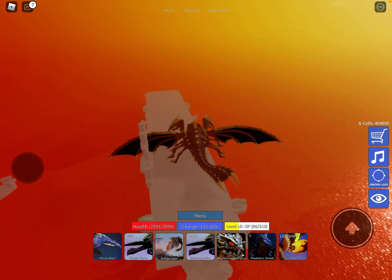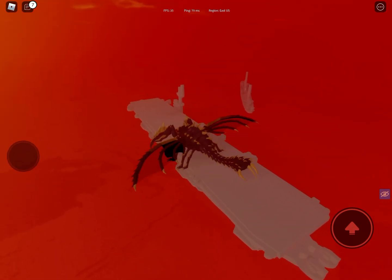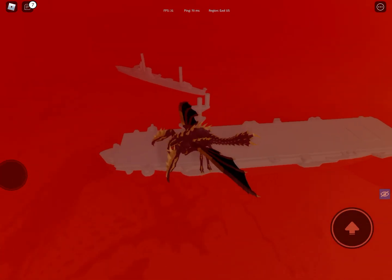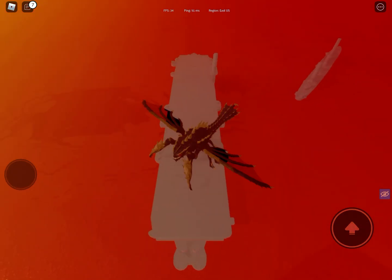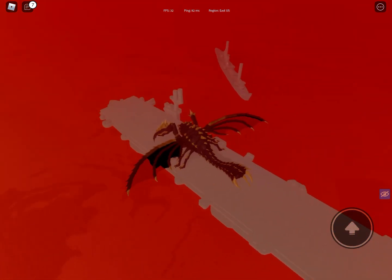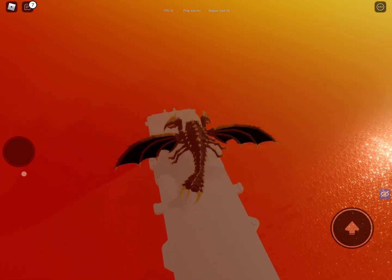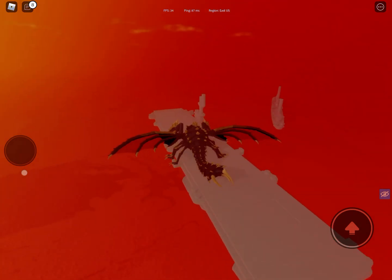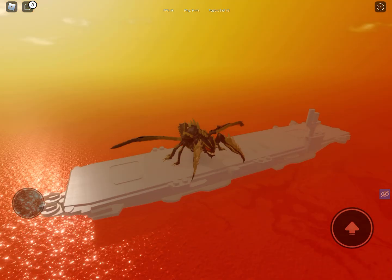Hello everybody, so this is a little secret in Kaiju Universe. Just right here, there is the aircraft carrier and destroyer from Godzilla vs. Kong. It's just a nice little feature. Godzilla and Kong would be standing right here. There's the destroyer that Godzilla pulls under the water. Here's the aircraft carrier and destroyer just right in Kaiju Universe — it's a little bonus.